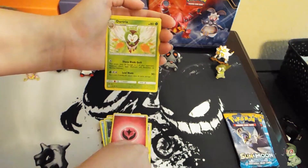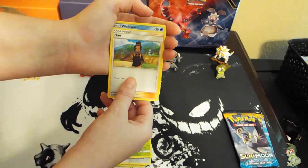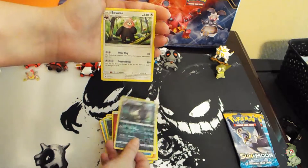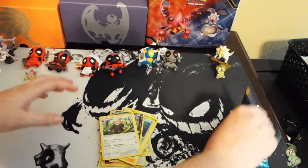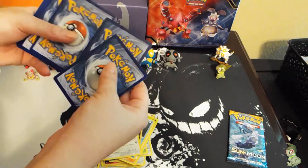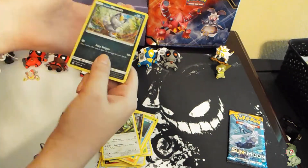Fairy Energy, Dartrix — wait, what? Oops. Wishiwashi reverse, Alolan Raticate, and a Bewear. See what I get in this Luna pack. Miss it — Gallio again. Whoops. One, two, three, four, one and two.